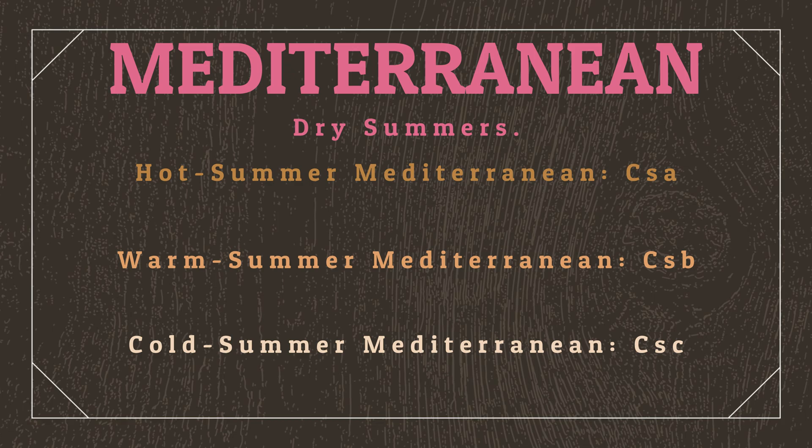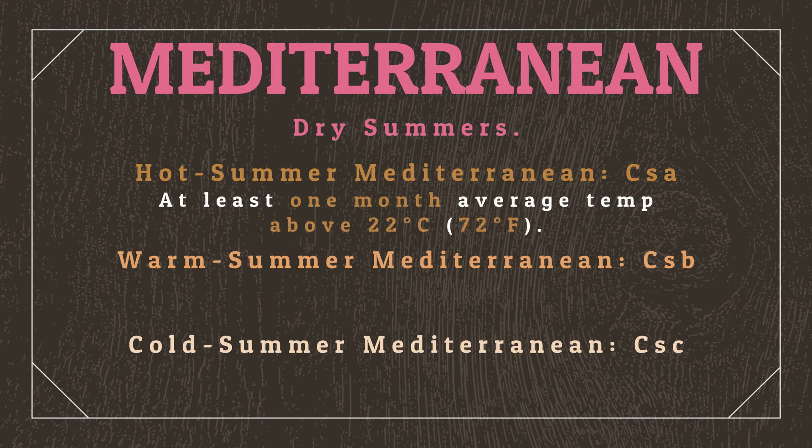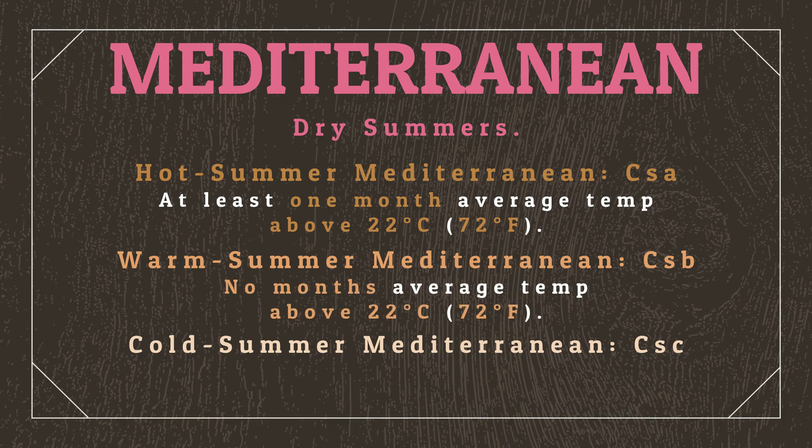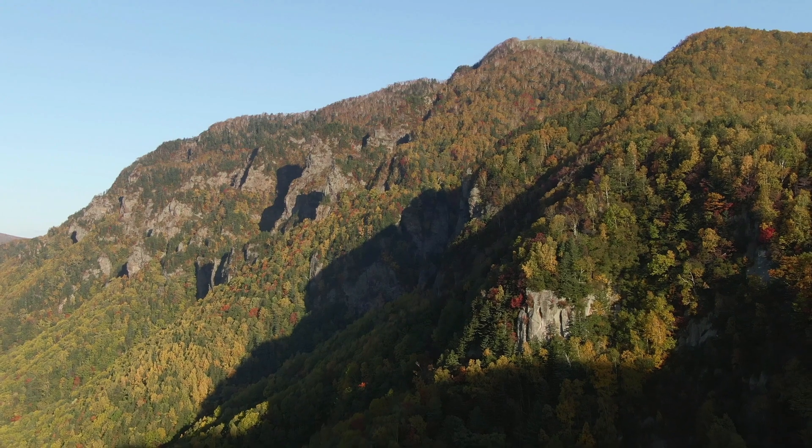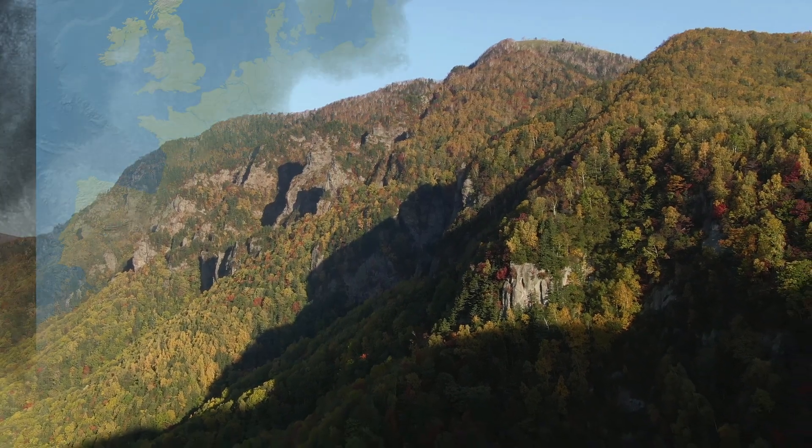Hot summer Mediterranean climates have at least one month with average temperatures above 22 degrees Celsius. Warm summer Mediterranean climates have no months above 22 degrees Celsius, and cold summer Mediterranean climates have less than four months with average temperatures above 10 degrees Celsius. Notably on Earth, cold summer Mediterranean climates are exceptionally rare, and only really occur at high altitude.